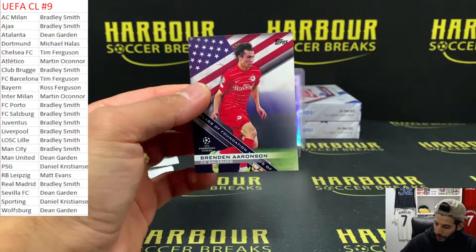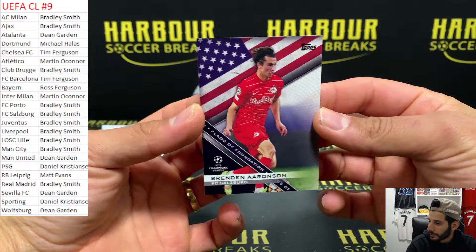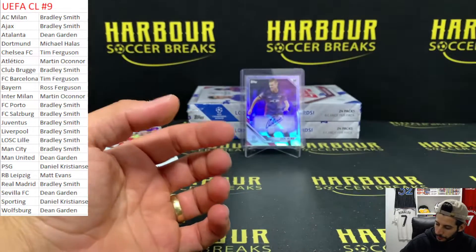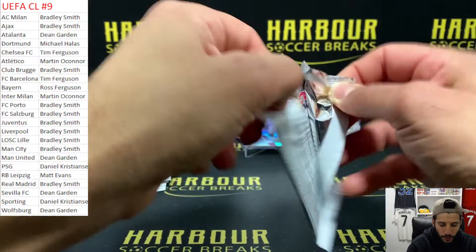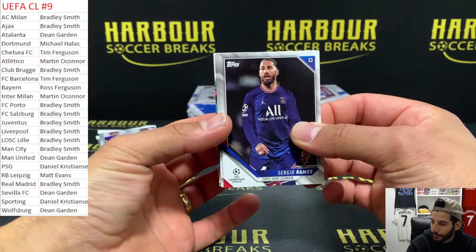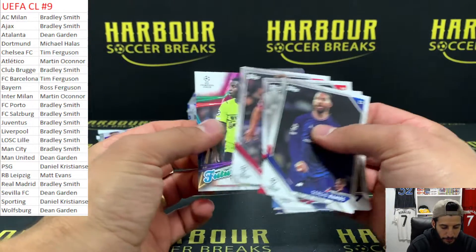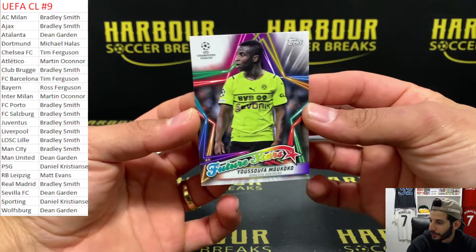Brazil - Brendan Aronson, he scored this morning, nice touch from Pulisic and then Aronson to finish. Brazil 140, still available. Those prices are dropped as well. Italy 45. Germany 45. And Poland 25. Poland's still there for 25 - maybe chance at a lower.